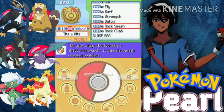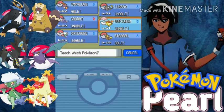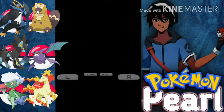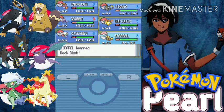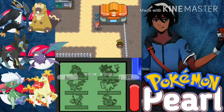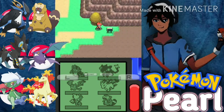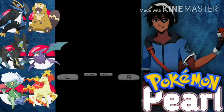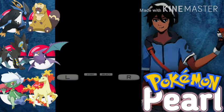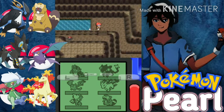Let's go down — there we go, Rock Climb. Empoleon is able; Bibarel is also able, so let's teach it to Bibarel. Let's forget Roll Out for that. Thank you Nurse Joy — that's the reason I kept Bibarel on our team. Now it knows Rock Smash and Cut from the beginning, but now it can also learn Rock Climb and then Waterfall. Now with our full team, we can start exploring Mount Coronet.